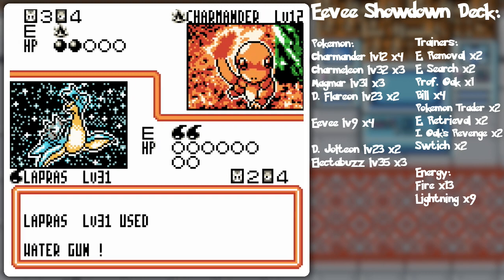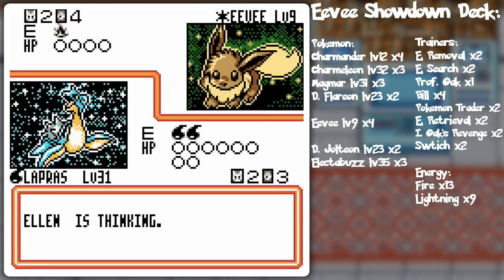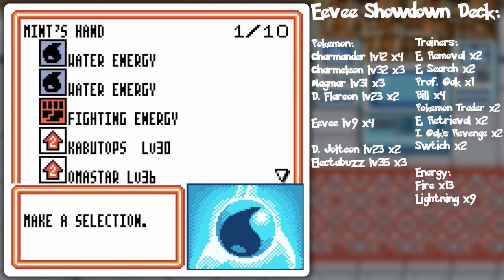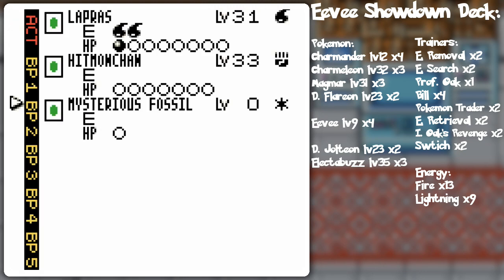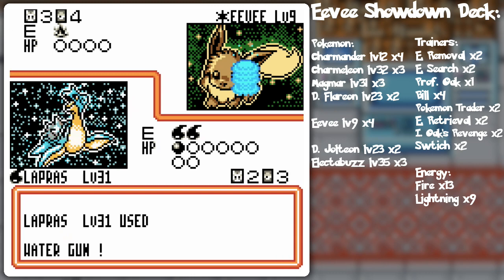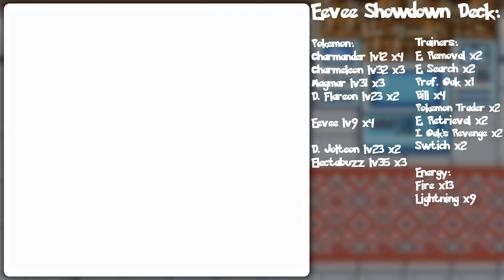At least we got a Fire Pokemon out first here. Maybe we can sweep them, but this certainly doesn't feel like a very fossil-y deck right now with the way I'm not really using a Fossil Pokemon. Also keep in mind you cannot evolve into a Fossil Pokemon the moment you place Mysterious Fossil in play, so bench attacks that hit Mysterious Fossil are going to wipe out your Fossils before they even get a chance to evolve into other critters. In any case, I'm going to go Aerodactyl.